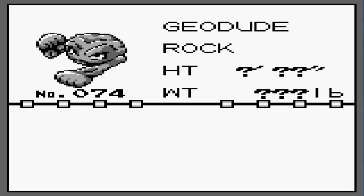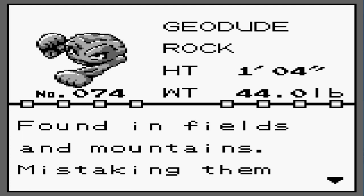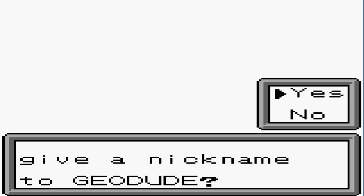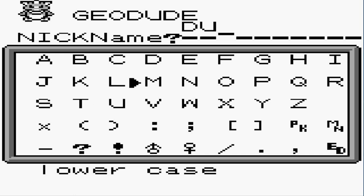Let's take a look at Geodude — it says: found in the fields and mountains, mistaken for boulders, people often step or trip on them. We already know what nickname we're giving this guy — we're going to name him Dude, because he is that dude.